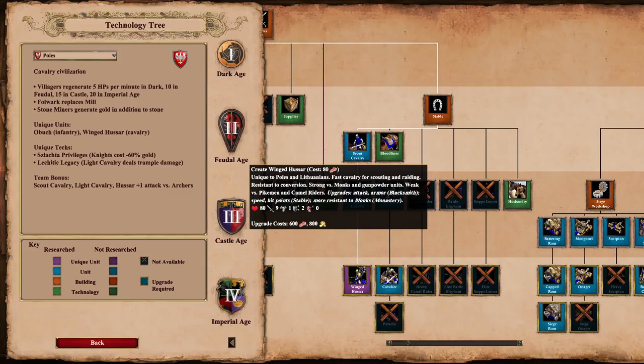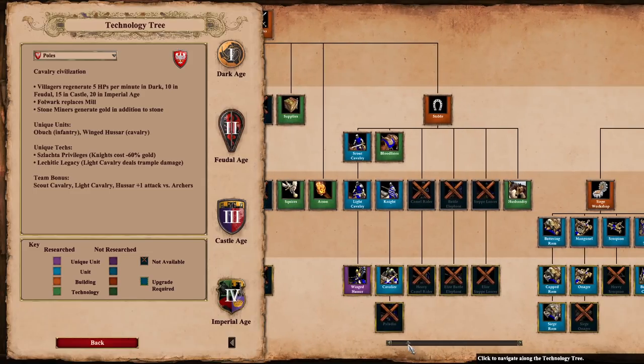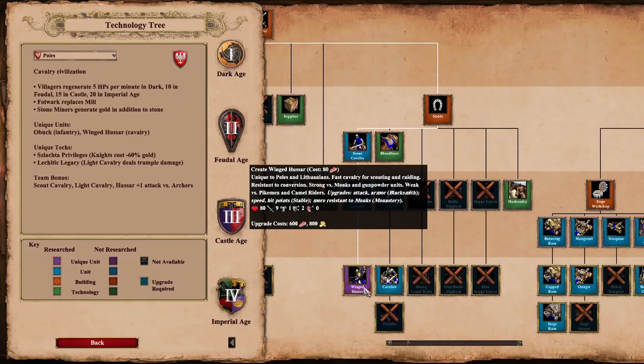Winged Hussars have one extra melee armor compared to standard hussars — one base melee armor versus zero — but their starting pierce armor is the same. Because of this they still suffer from dying to archers pretty easily, especially lacking that final armor upgrade. So Winged Hussars are more of a high-damage but relatively fragile style unit rather than about survivability. The upgrade is also more expensive: standard hussar upgrade costs 500 food and 600 gold, while the Winged Hussar upgrade costs 600 food and 800 gold. If you can get this upgrade for Poles, you're in for a good time.